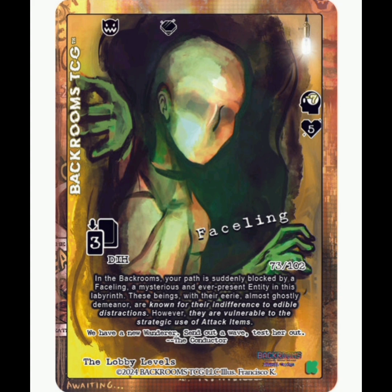Next up is going to be the Faceling. I put the full art here because it just looks amazing. This one is an unfriendly entity. You can flip for a Painite gem if you defeat it. This one is going to be minus 7 sanity and 5 health, and then 3 deck in hand damage every round. So this is a particularly tough version compared to the original, which only hits you for a little bit of deck in hand — minus 4 sanity and 2 health — so definitely a big difference with this one.